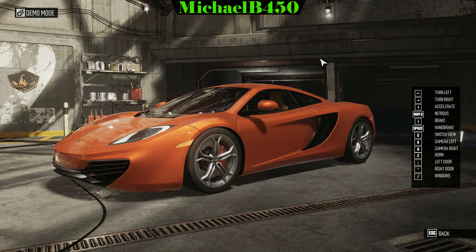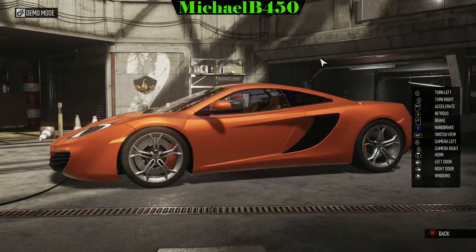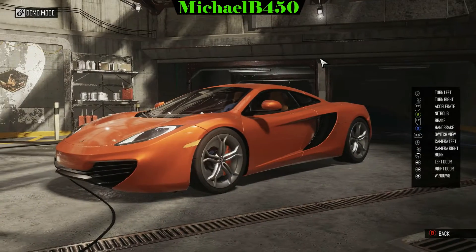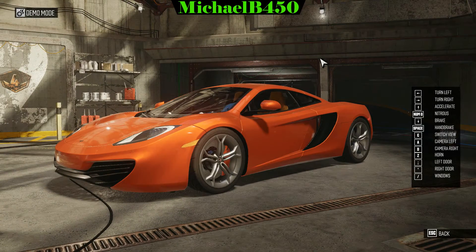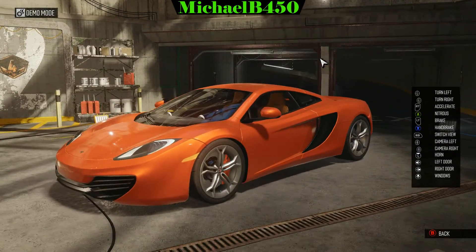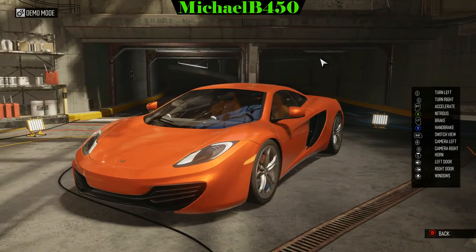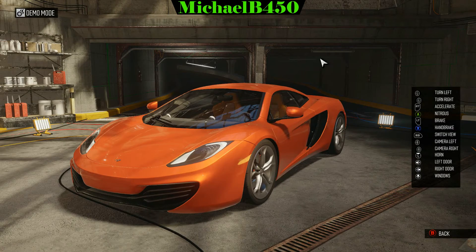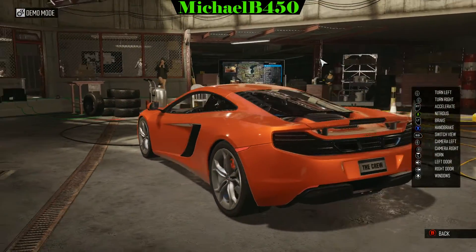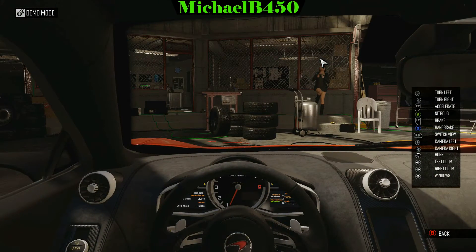Here we are with my McLaren 12C. The orange looks a little washed out with SweetFX off, but when I turn it on it becomes a lot more vibrant — like a nice volcano orange. The interior colors change as well, and the brake calipers change color too since they match the body color. Going to the interior, it also makes a visible effect there as well.